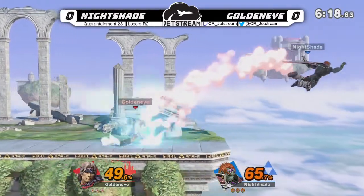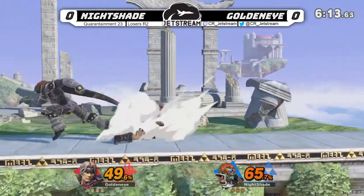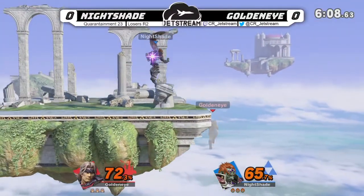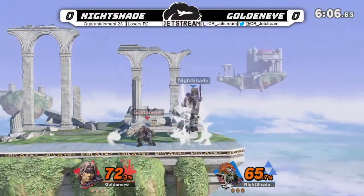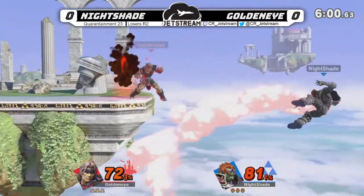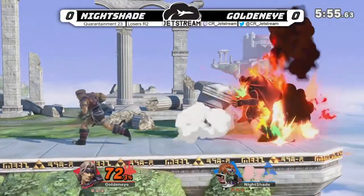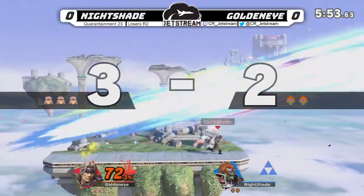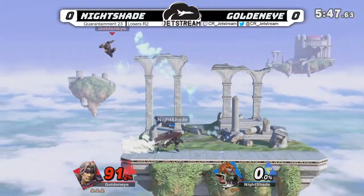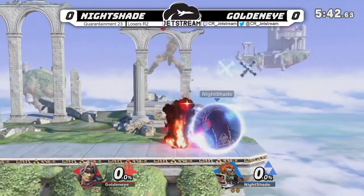Percents are pretty even, but as they climb there's gonna be Ganon being offstage more. Oh man, that's gonna hurt. And there it is — Eptil just keeping him out. He's gotta make it off ledge. I'm very surprised that dash attack even hit his ledge hang. Ganon has the lowest ledge hang in the game — it's almost impossible to hit him there. But bringing it back to even, good stuff.